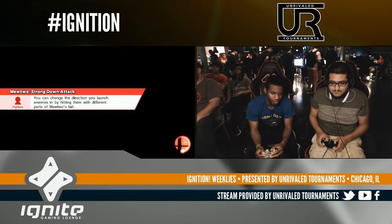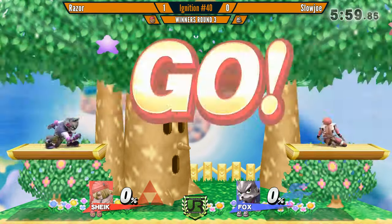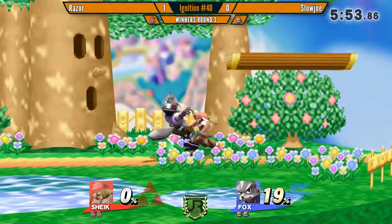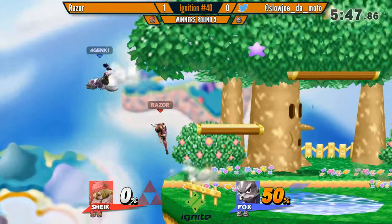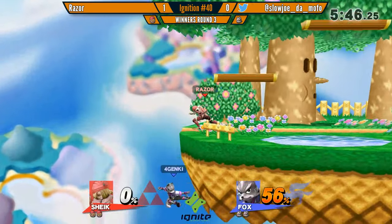I'm assuming the ban was Battlefield — oh yeah, of course. Goes to Dreamland. Fox is still good here. Sheik's good here too — Sheik's good on most stages. I have to ban Lylat against Fox. That's the worst ban you could do. Oh man — he's just running up and grabbing him. Slojo's got to realize he's using shield too much. Well, it's awesome because Razor — oh, I think it might be that his shield's not working, or something's not working.